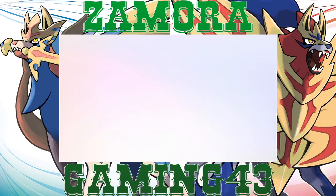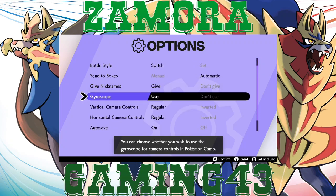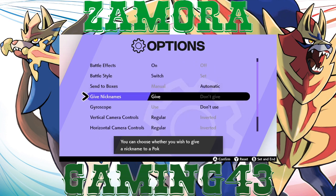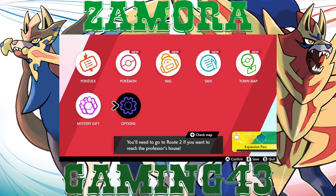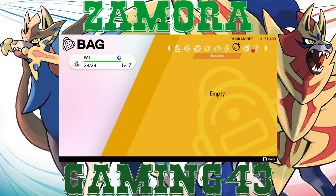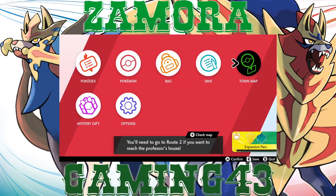Let's go ahead and tweak the options real quick — automatic nicknames off, it's gonna waste time. Auto save off. We're gonna skip movies. Let's see what we got in the bag — potions, Paralyze Heals, Pokeballs, and an adventure guide and fishing rod. At least we get to fish right off the bat. And we got our town map over here.